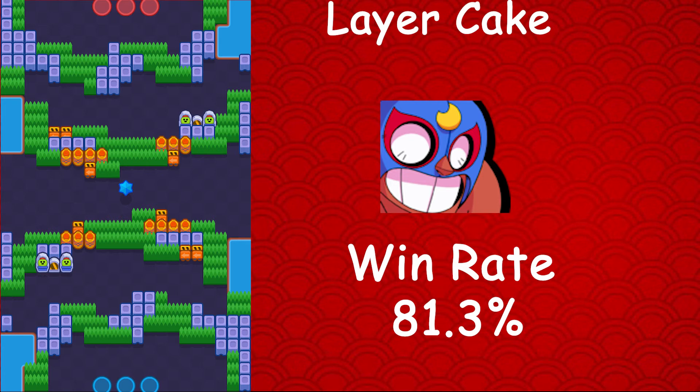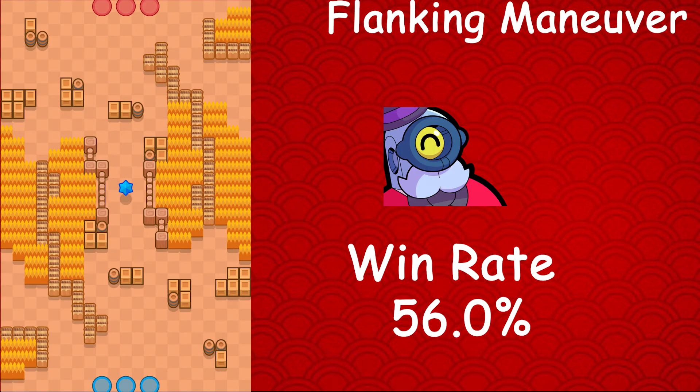Now, El Primo had an 81.3% win rate about three days ago, but it's since changed — he now has a 61.9% win rate. So it went from 81.3% to 61.9%, not that great for Primo, but I was screaming when I saw that 81% win rate. El Primo's best map is still Layer Cake with a 61.9% win rate, a 2.2% usage rate, and a 1.8% star player rate. Moving on to Barley, whose best map is Flanking Maneuver — he has a 56.0% win rate, a 1.8% usage rate, and a 0.5% star player rate.